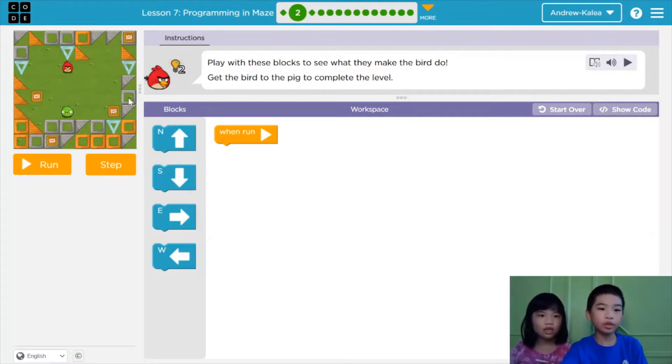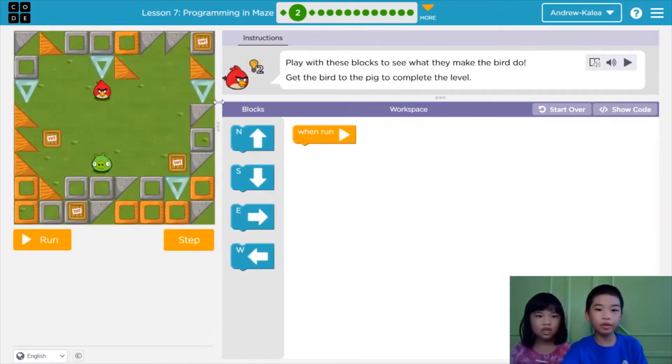So here you see Angry Birds. The instructions say, play with these blocks to see what they make the bird do. Get the bird to the pig to complete the level. Here's Red — we're going to use him to smash the pig. Here are the blocks where you can move around: you can go north, south, east, and west. But don't bump into obstacles.